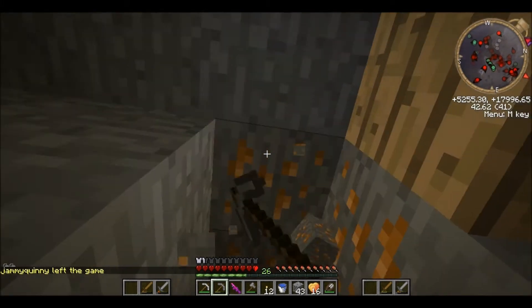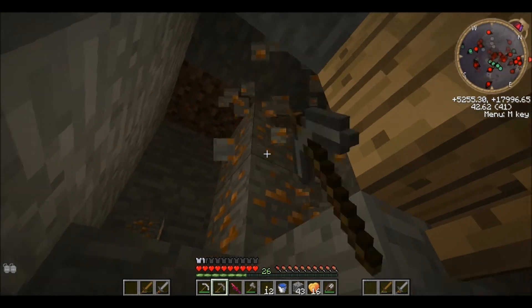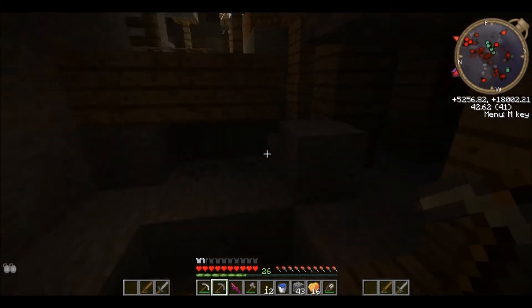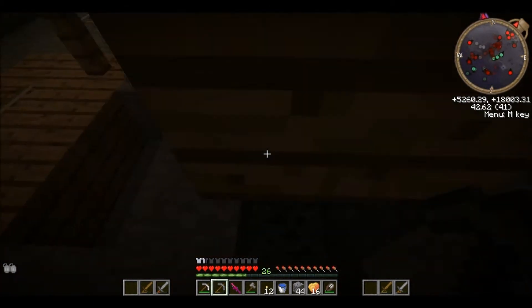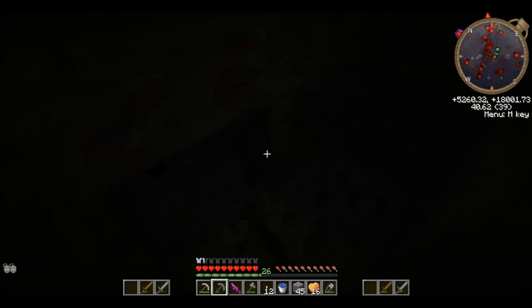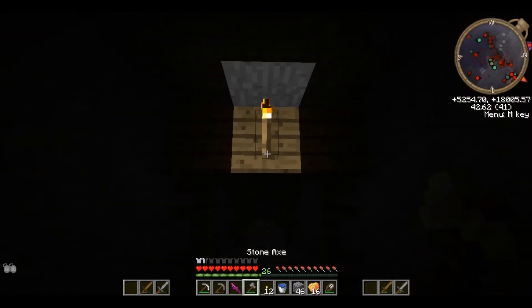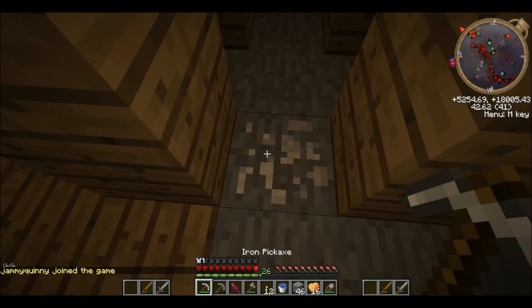Getting some more copper. I need to go deeper though if I want to find redstone — we must dig deeper. Although there is a mineshaft here, so maybe if we're lucky we can find diamonds in a chest. There's a glitched torch — okay. I believe that is aluminium!